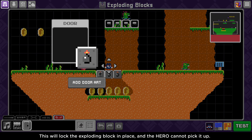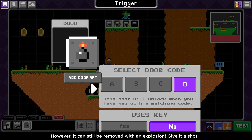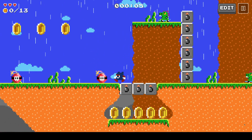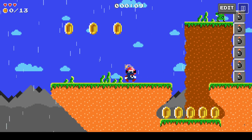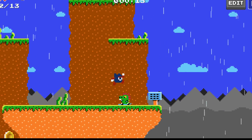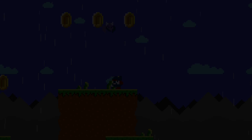This door trigger will lock the exploding block in place, and the hero cannot pick it up. However, it can still be removed by an explosion.